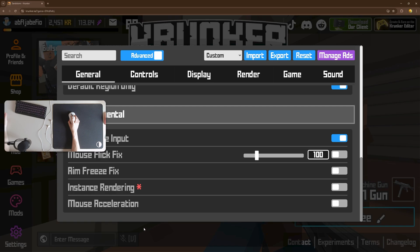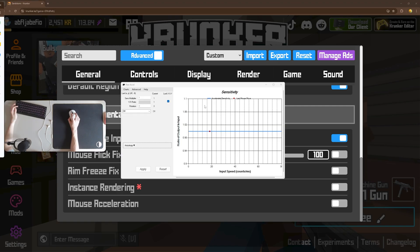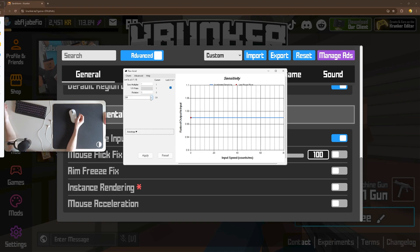Mouse acceleration doesn't do anything in Crunker, I would recommend keeping it off. Use Raw Accel if you want any mouse acceleration. You can use different curves for different mouse acceleration and really play with these curves to find which curve is the best for you. However personally, I don't use mouse acceleration. It takes time to find the best curve for you, so I would recommend really having fun and enjoying the process while finding your perfect mouse acceleration settings for aim.